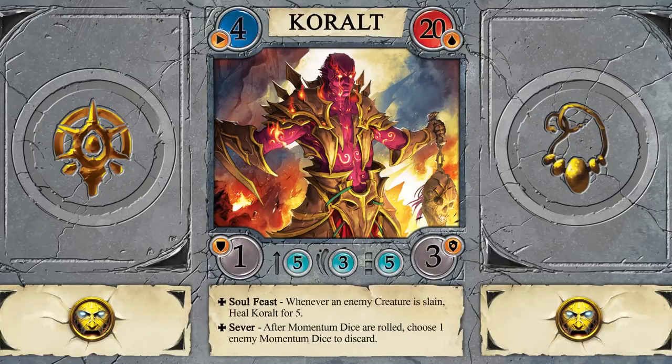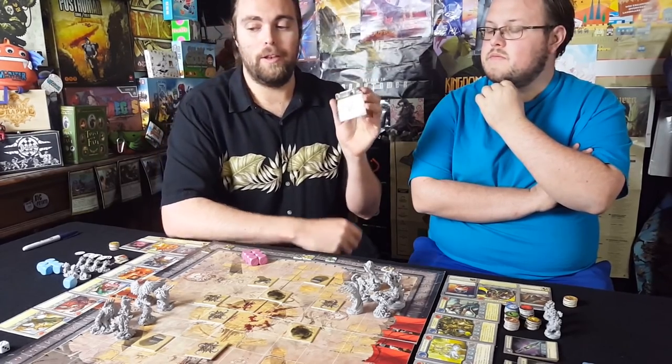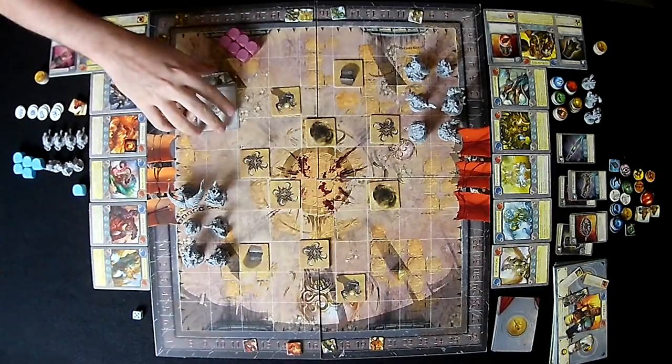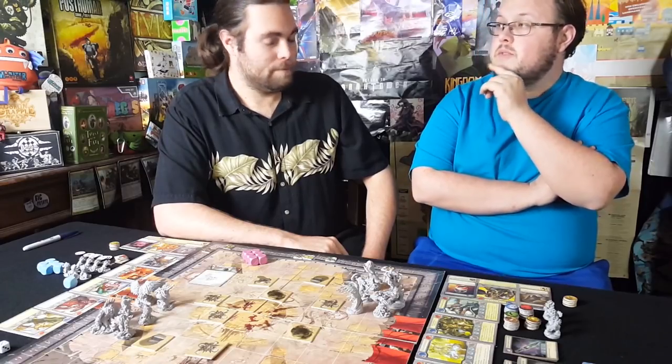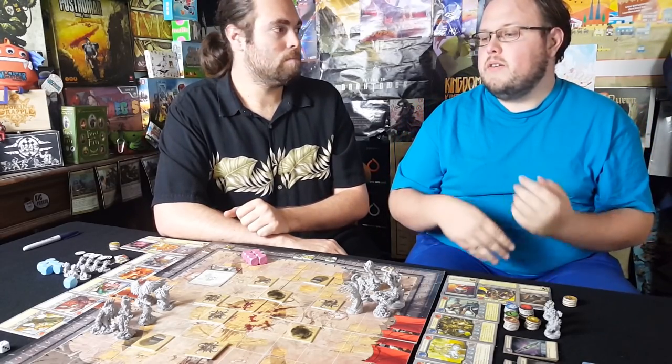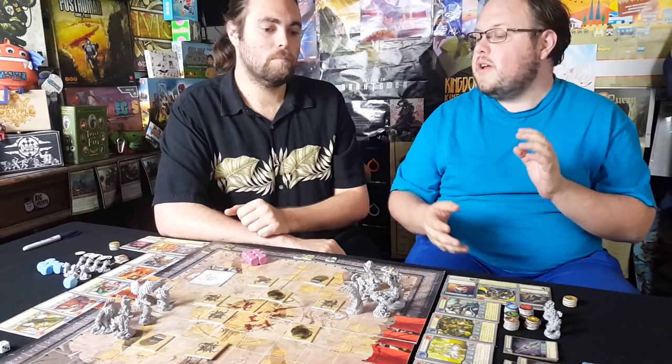We begin the game by drawing a Silver Stream card. These are called Edicts. The first one is Poison Mist: assign one damage to a gladiator whenever they move one or more fields. Not all cards in that deck are Edicts — Edicts last for the entire game, Whims last just the round, and there are also miniature quests that affect a particular round. This one is just going to be something nasty for us to deal with for the rest of the game.